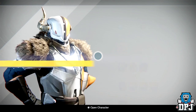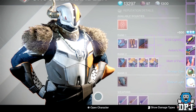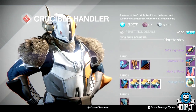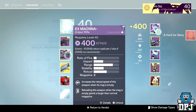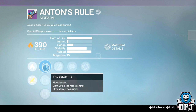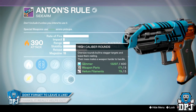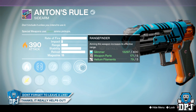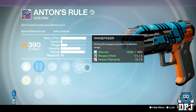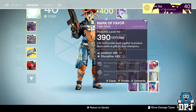Now we have my Titan's PvP rank 48, and again we're going for weapons because I don't want anything else from any package — just weapons. I got a sparrow, a mark, and a sidearm: Anton's Rule. Fast Draw, Quick Draw, Cascade, Snapshot, High Caliber Rounds, and Rangefinder. You know what, that's a decent sidearm, although I am absolutely terrible with them.